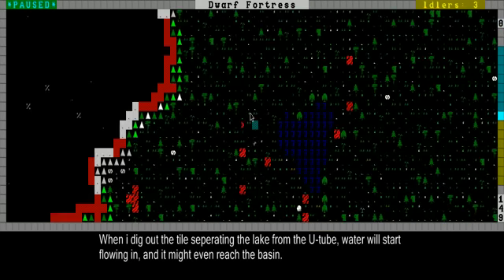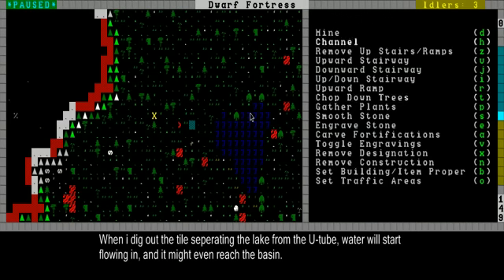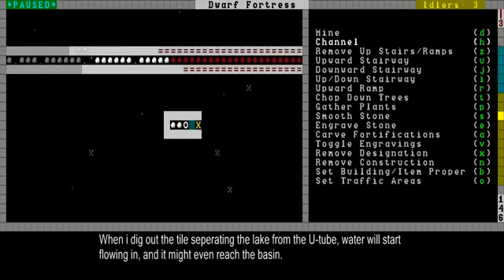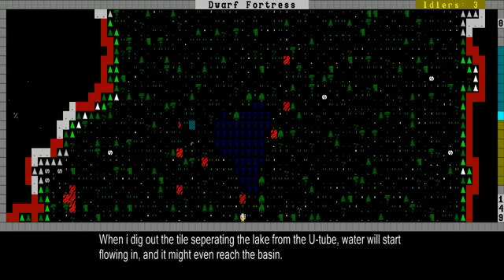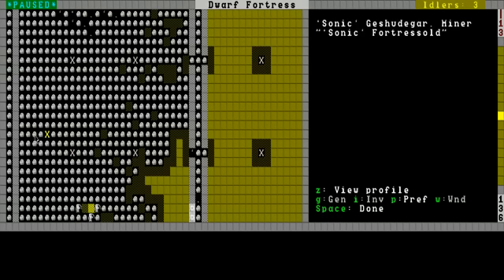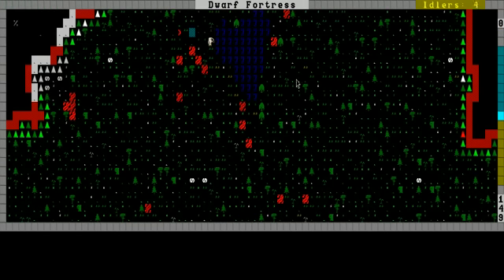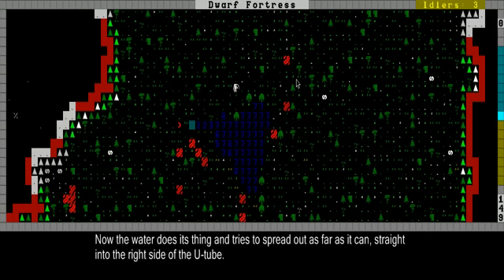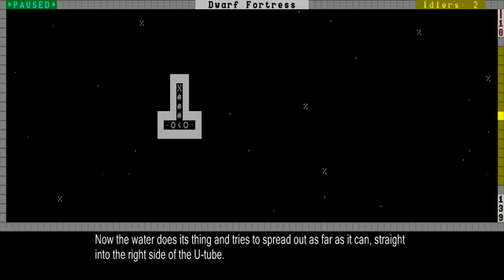Let's see what happens, because I've prepared a test here. I haven't actually tried this before — let's see how far the water drops and how far it rises. I just need to destroy this tile over here, and then water from this little lake will rush in all the way to the bottom. Here's a miner opening the hole for the channel. There goes the water flow — you can see it goes into the little hole over here, from which it will drop all the way down to this level.